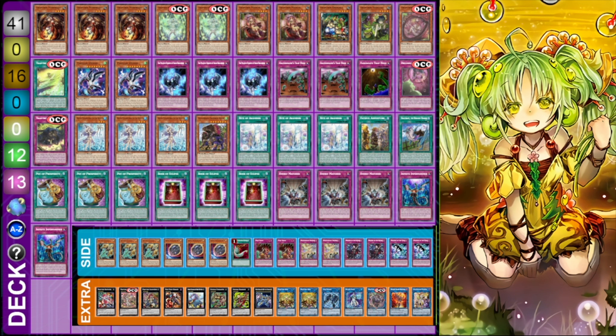For the side deck — it's going to depend on your locals — but running three Dimensional Barrier is obviously going to be really good against Kashtira, preventing your opponent from being able to banish so you can keep your zones free. Plus Nibiru — if you need to bring that in, it's another way to take out your opponent's board. I've seen a lot of people not playing Nibiru and I think it is worthy of side decking at this point, since you can prevent the nine or ten summon zone lock. One Mystical Space Typhoon is pretty important against other back row decks, though you can play through it since your extra deck monsters are unaffected by trap cards.